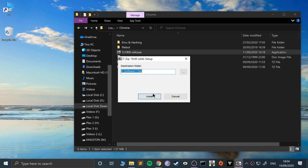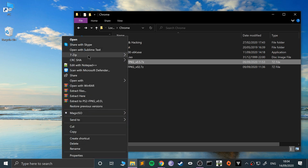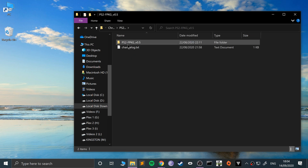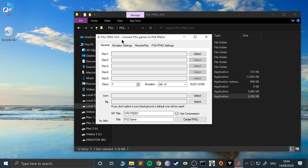First, install 7-Zip. Load it up — you'll probably install it to the C drive, but feel free to put it wherever you want. For me it's just going to overwrite. Simple as that. Now we need to extract the PS2 FPKG: right-click, go to 7-Zip, select 'Extract to,' and let it extract. Then open the folder, open the extracted contents, and open 'ps2-fpkg.exe' to launch it.